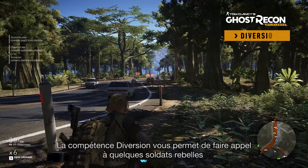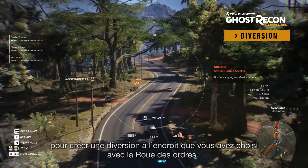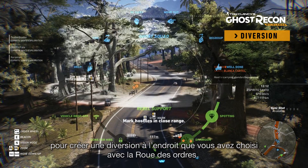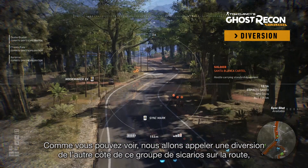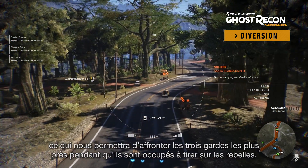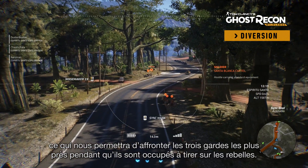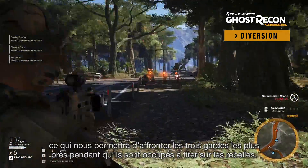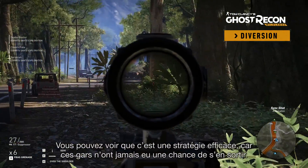The Rebel Diversion ability allows you to call in a couple of Rebel soldiers to start a diversion at the location that you specify using the command wheel menu. As you can see here, we're going to call in a diversion on the other side of this group of Sicarios on the road, that will allow us to engage the three nearest guards while they're turning and engaging those Rebel soldiers. You can see it's pretty effective, as these guys didn't even know what hit them as we started to engage.